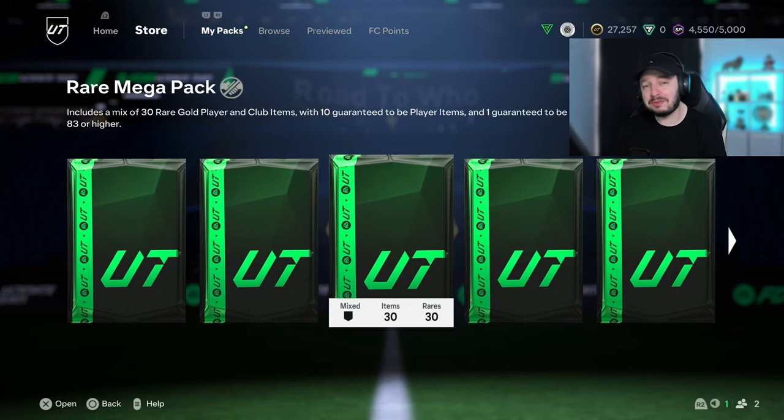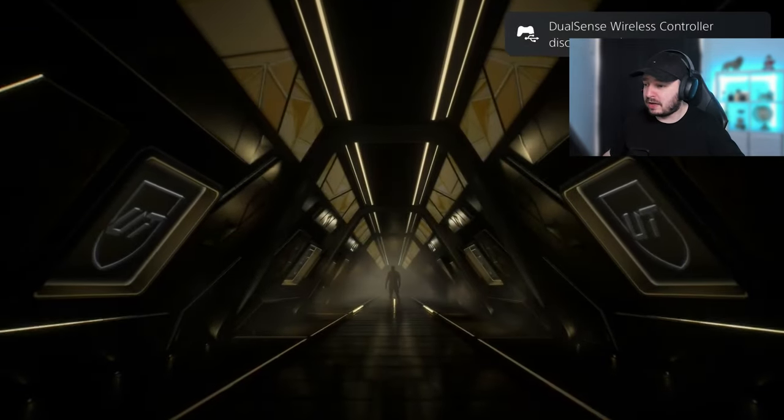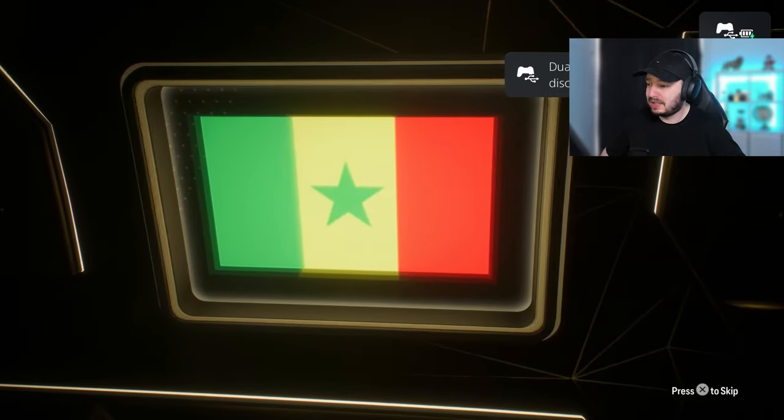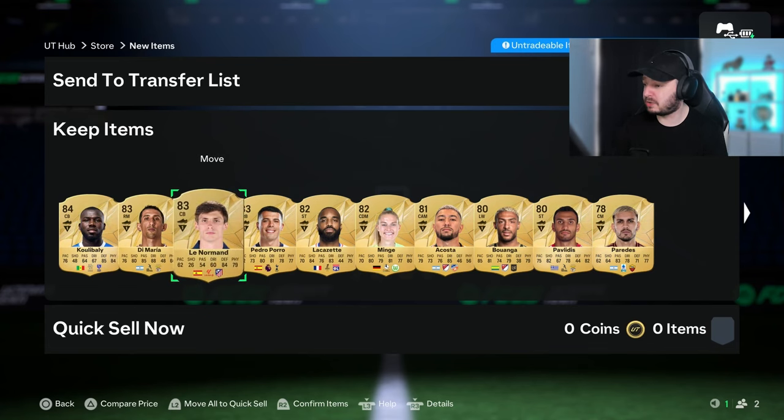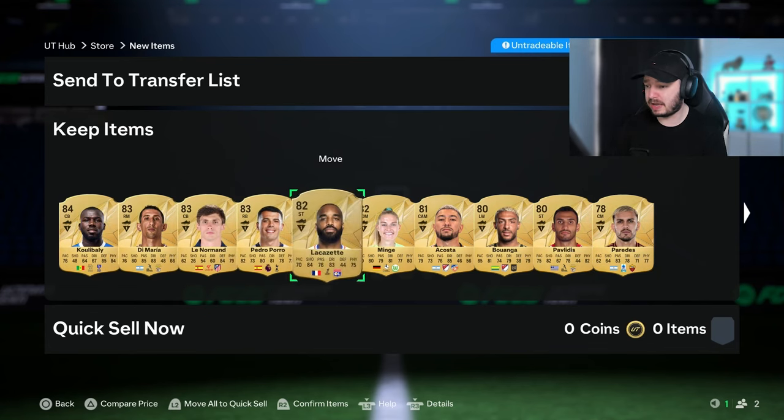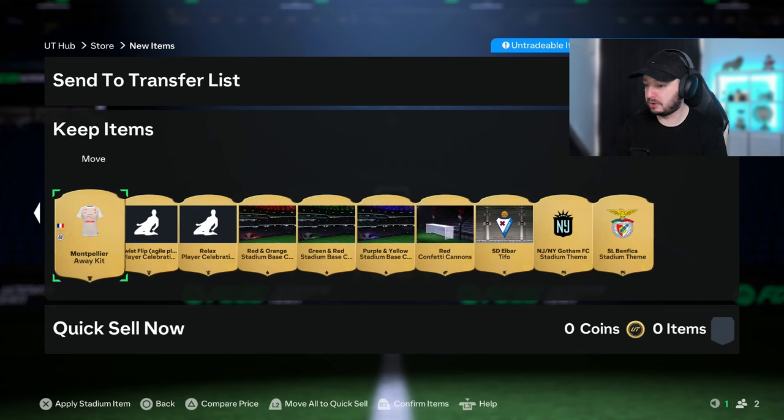We're going to open the same pack but now every item is rare. Can we get another walkout? As my controller disconnects, we don't. It is Koulibaly - that's not ideal. But Di Maria is a decent player at the start as well. Poro, decent right back. And besides that, we get absolutely nothing.